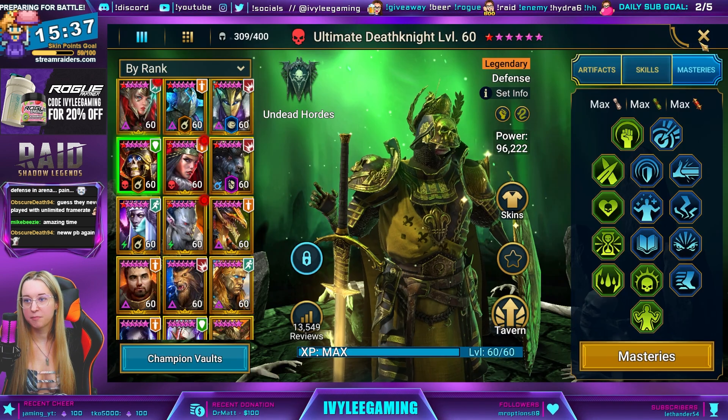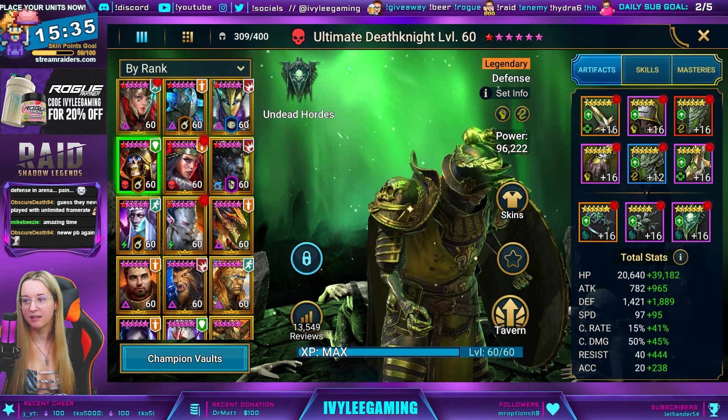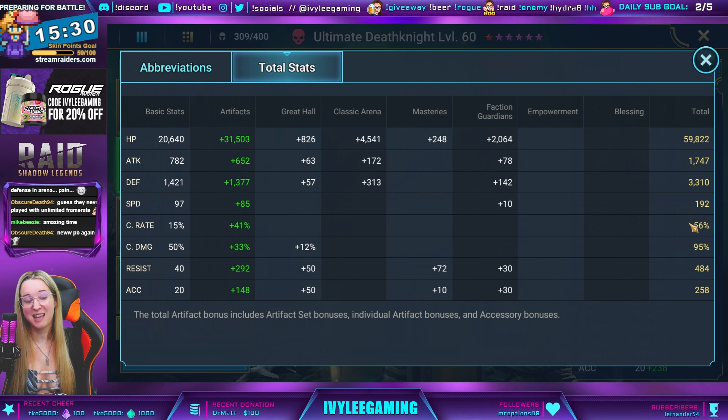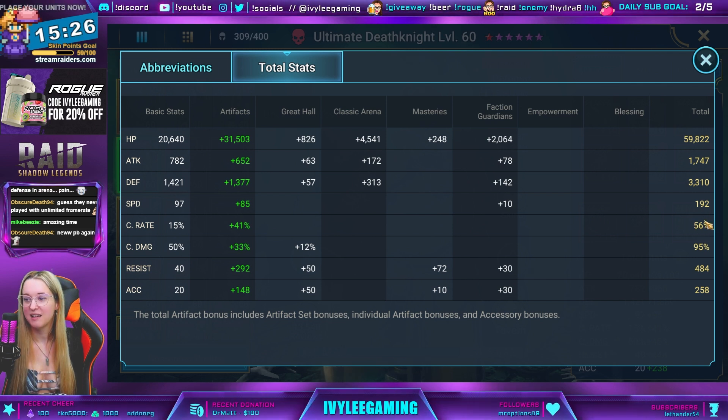He's probably more for arena here, but he's got a mixture — he doesn't have full Stone Skin though. He's probably had to get him into the right stuff to be able to do this Spider team. Interesting: 192 resist, so he's not going to get any poisons, that's for sure.